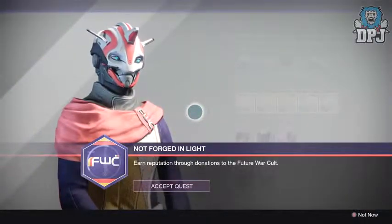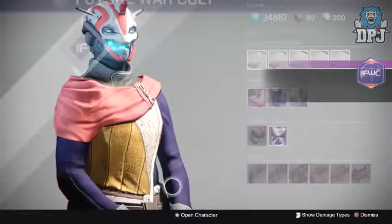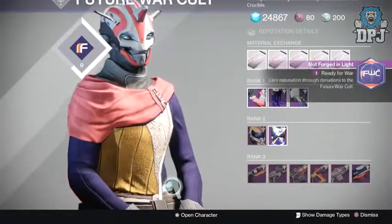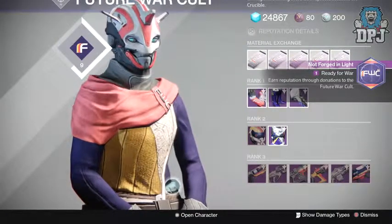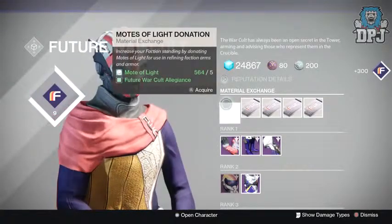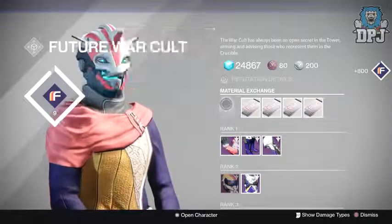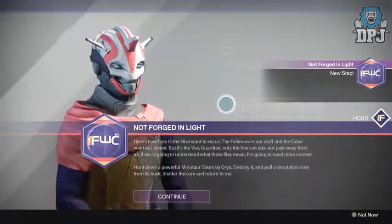With the recent patch or weekly reset, the quest continues with Future War Cult. The next step is to earn rep through donations to Future War Cult. You have to pledge allegiance to them, then simply rank them up by donating mats or armor materials. After a few donations, this step is complete.